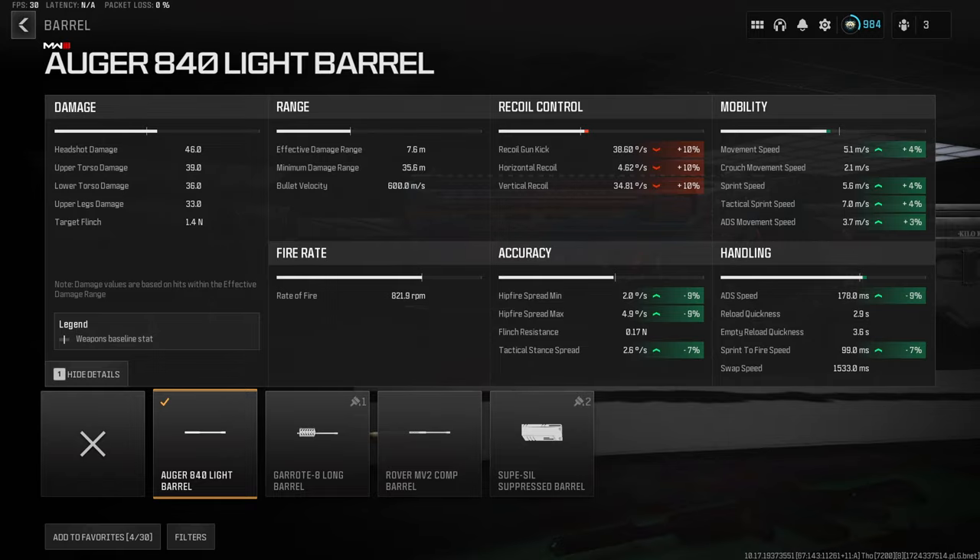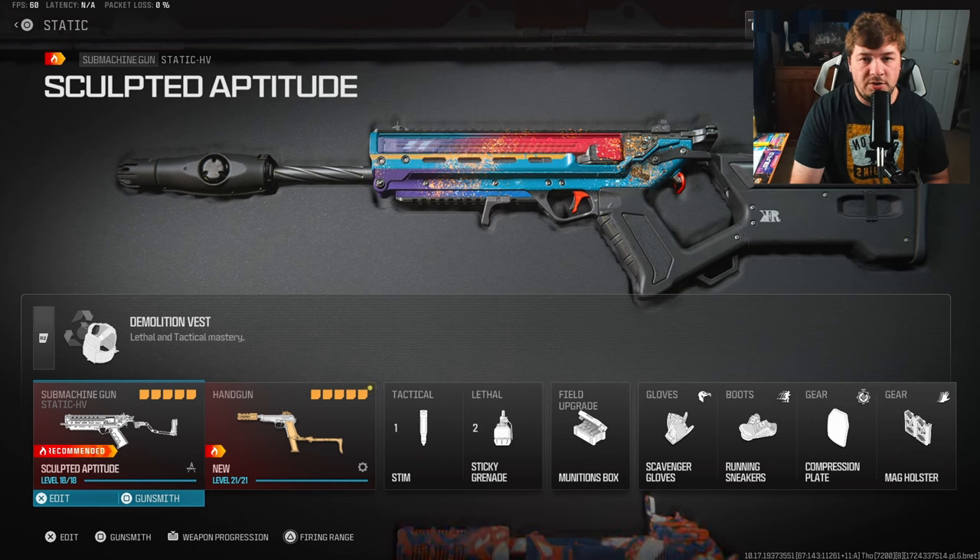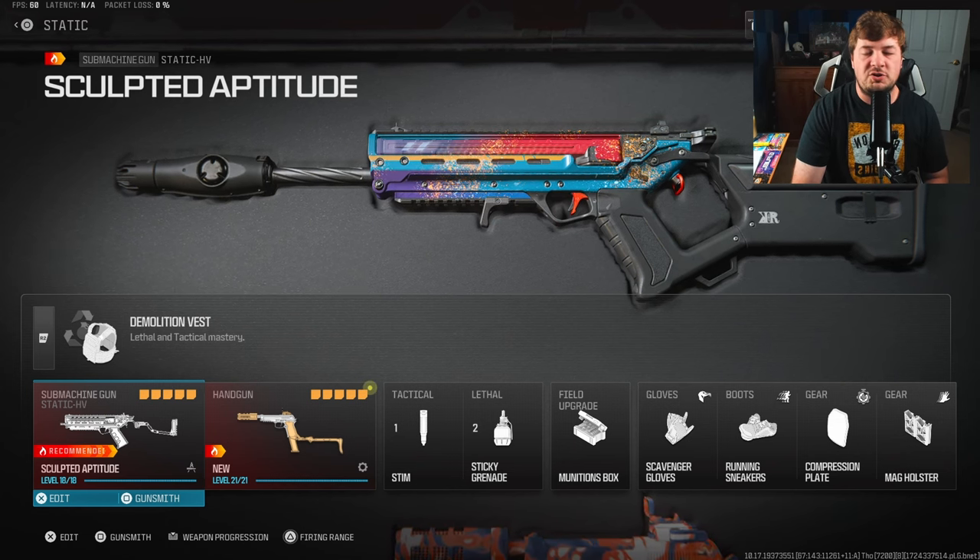This barrel increases ADS and sprint-to-fire, and your mobility is also increased — we've made up for everything we lost from the stock. When this weapon first came out, I got a lot of comments from people saying this wasn't a meta close-range SMG, but over the season I think people's opinions have definitely changed. I called it right from the beginning simply due to the mobility factor. I knew it was going to be an absolute meta weapon in Modern Warfare 3. I'm curious if they end up nerfing it in Season 6 — I hope they don't because it's one of my most used weapons.